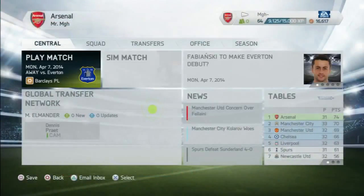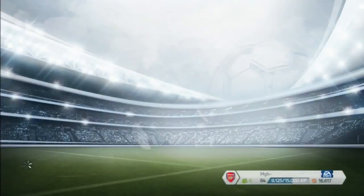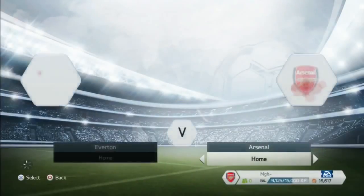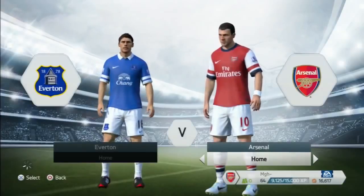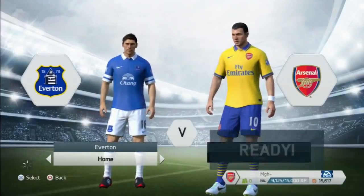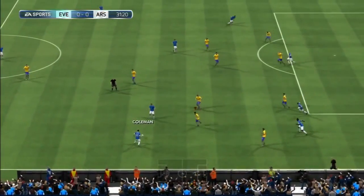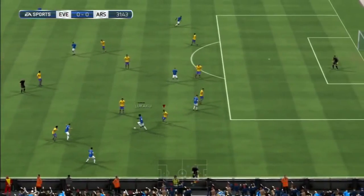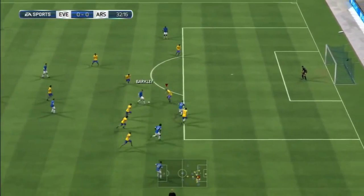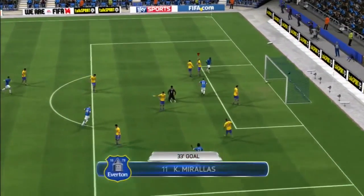We got another three points against a top-three side. Look at the league table - we've got a four-point gap and two games in hand on Manchester City. It's looking like we're in a very good position to actually win the league this season. Although it may not be the most realistic thing in real life, the Arsenal squad in FIFA is actually very good this year. Finishing possibly first in my first season - we'll see how the last few games get on.